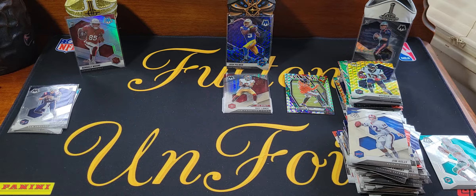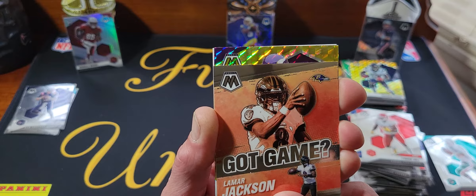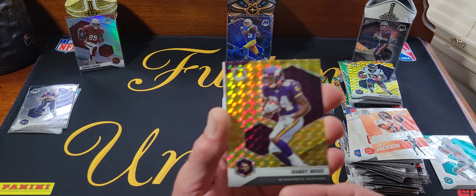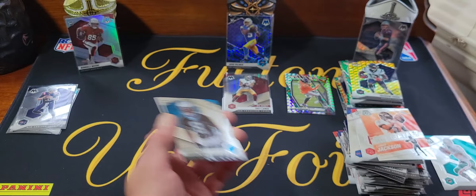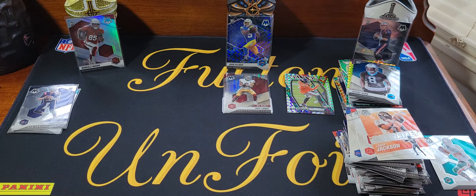Oh well, we didn't get anything — hopefully the yellow is good. Tyreek Hill Got Game, Lamar. Come on, it's not even a rookie. Randy Moss. Last card of the video — JC Horn. JC Horn — like Casey, Casey. But yeah, that was all, that was our retail review.